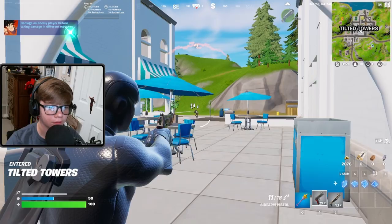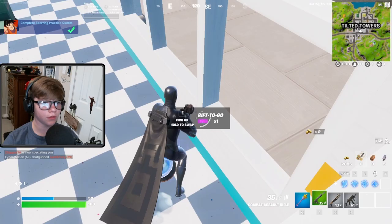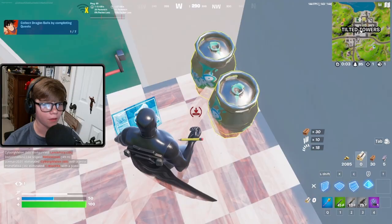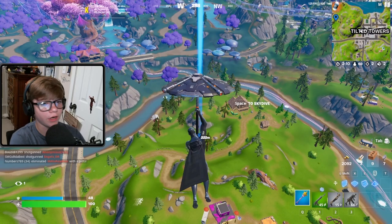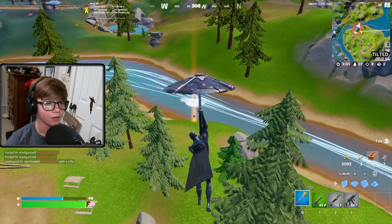Someone right here - they're low, got them. I don't need their loot. There's some gold and a charge SMG. We got a combat AR and a rift-to-go - that'll be really helpful if the mythics drop isn't too close. This capsule landed just over here - let's get it. Oh my gosh, it's right here, that thing is shining!